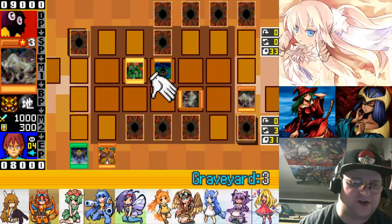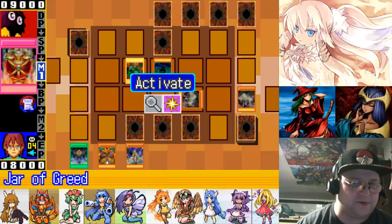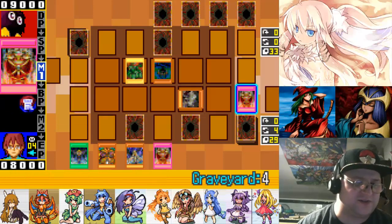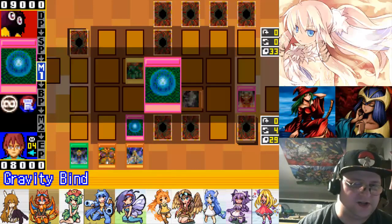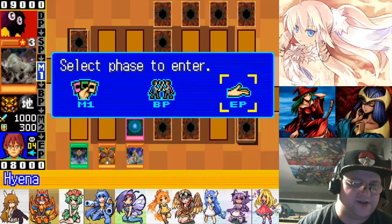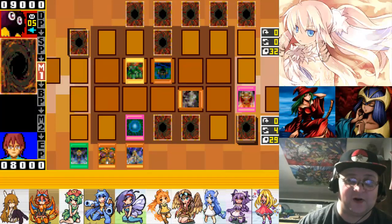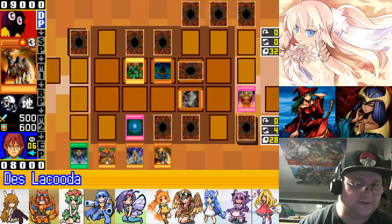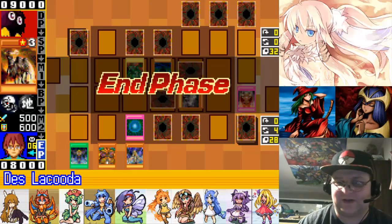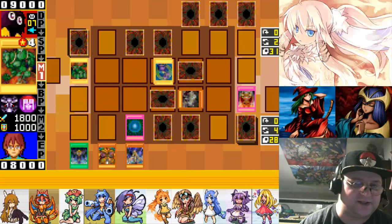What am I gonna draw this time? That's one of my Manticores — I need the other one, along with a copy of Card of Safe Return. I'll go with Gravity Bind first; that way I don't have to pay any Life Points. If worst comes to worst, I'll activate Wall of Revealing Light to prevent myself from taking Life Point damage. We'll set that and call the turn — after all, I can flip it, draw a card, then put it back face down. Just gotta keep moving.